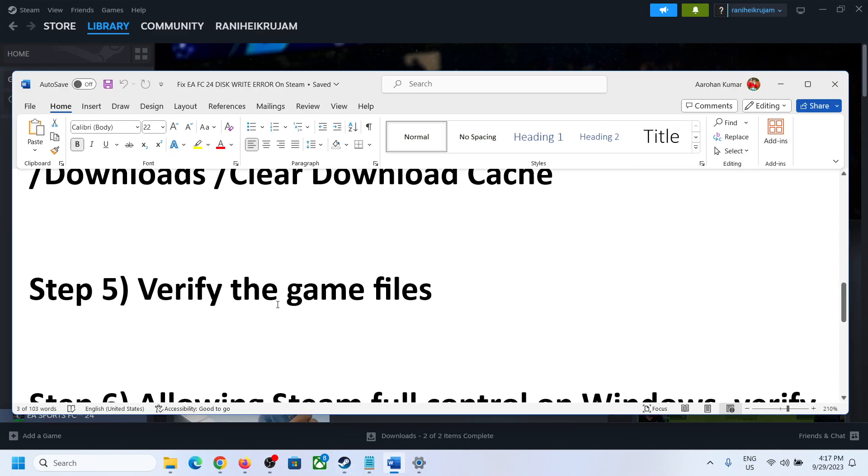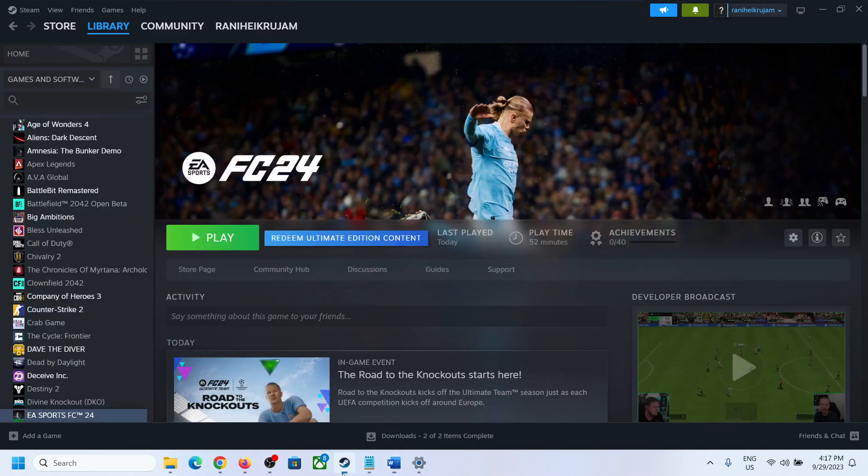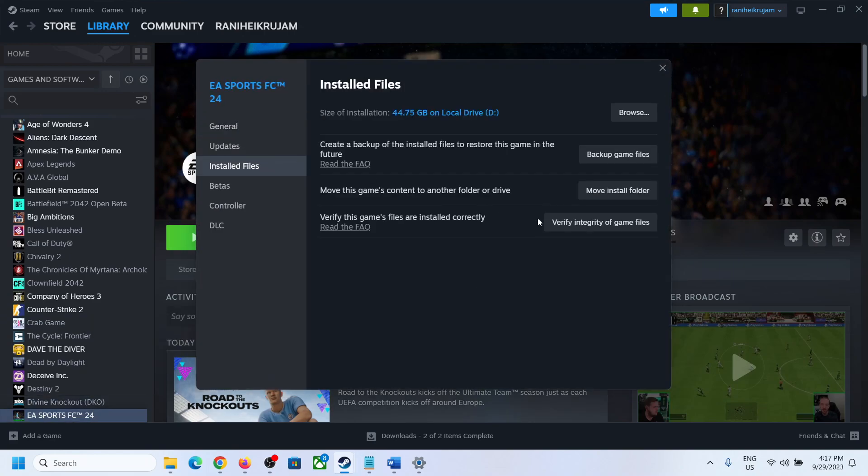The next step is to verify the game files. Go to Steam, right-click on the game, select Properties, go to Local Files, and then click on Verify Integrity of Game Files. After the verification completes, try to check if the issue is resolved.